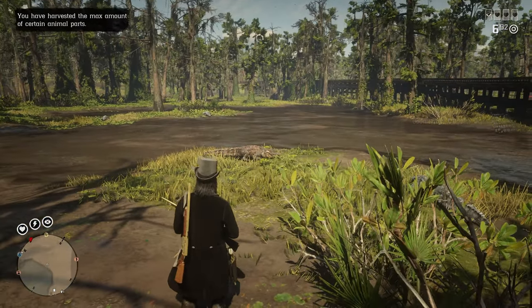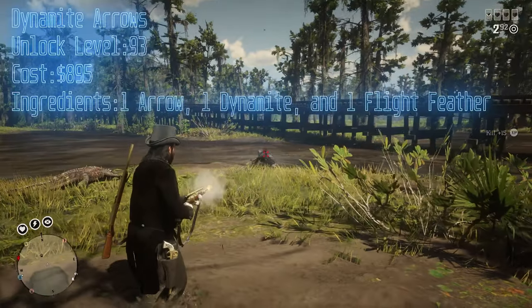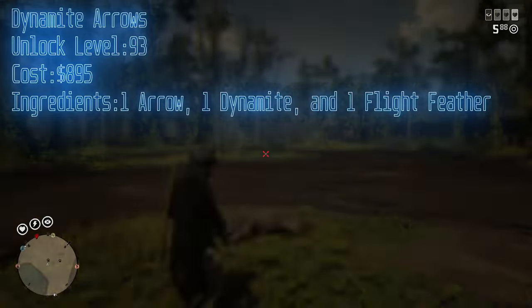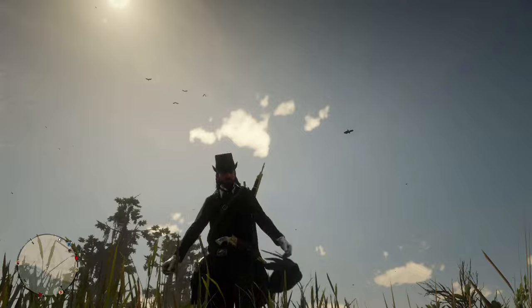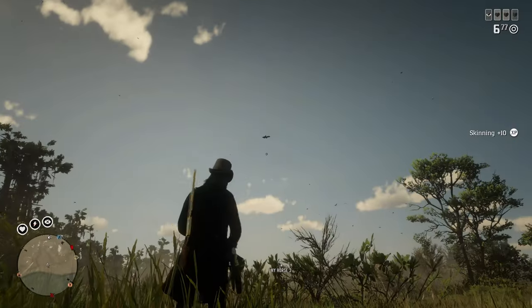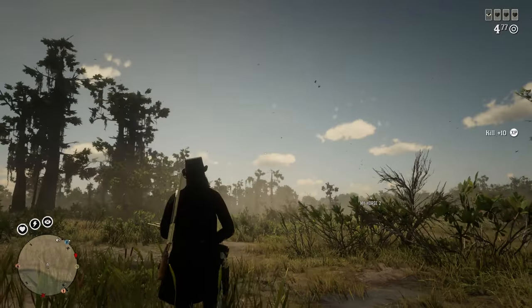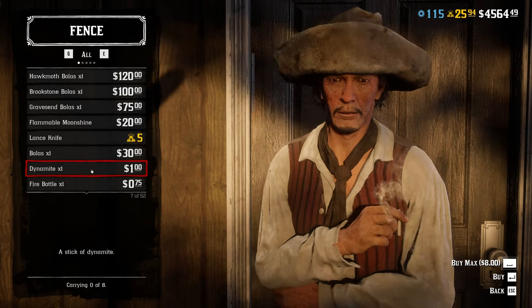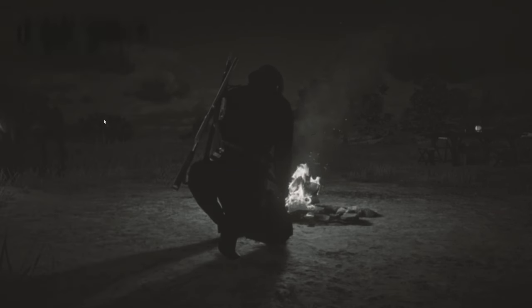The required materials are also rather inexpensive to gather. The dynamite arrows, which are unlocked at level 93 and cost $895, require one arrow, one dynamite, and one flight feather. The flight feathers can easily be farmed in the swamp region by killing ravens, which will continue to spawn in and eat the other dead ravens. The arrows can be bought from the catalog and the dynamite can be purchased from Fence. From there, just craft the arrows at your campfire.